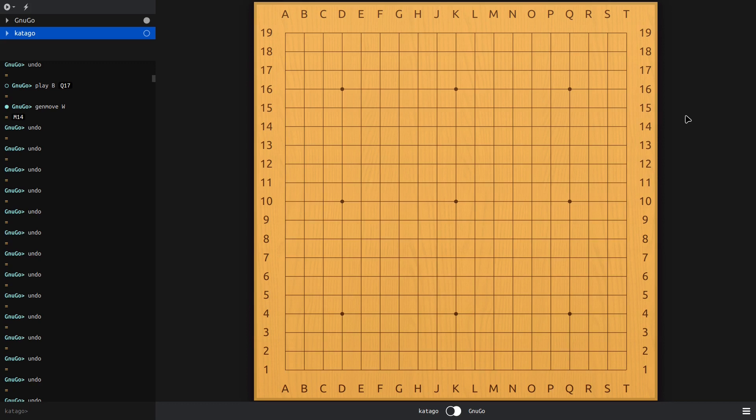This is what KataGo is absolutely fantastic at — what makes it so strong. It may ignore the basics for the sake of particular profits from the position. I was playing many games versus GNU Go recently. The strategies I was applying are Q-level thinking — I'm 9th kyu at OGS. GNU Go is rated around 7th to 8th kyu at OGS.